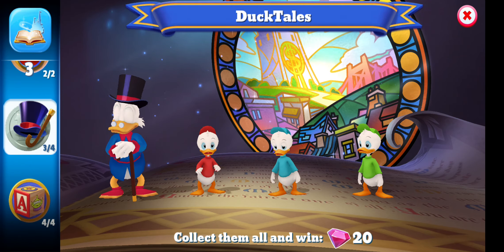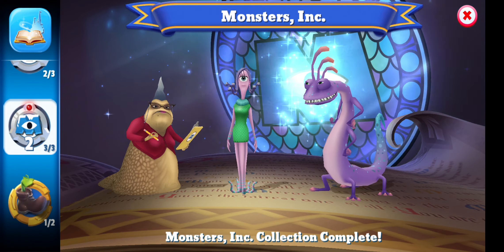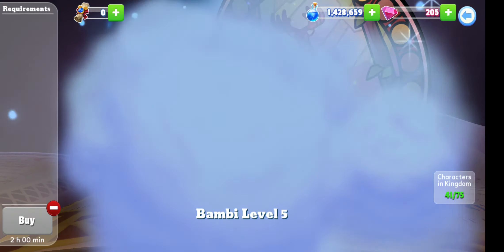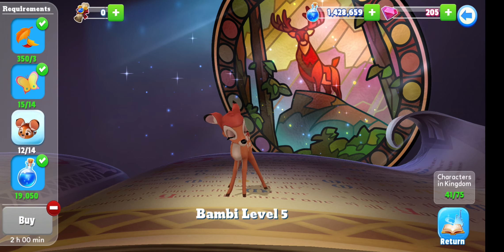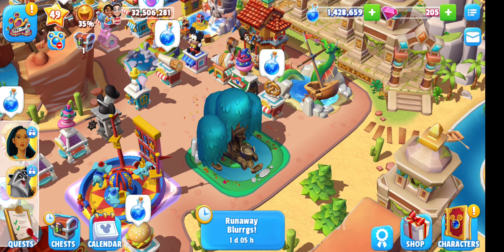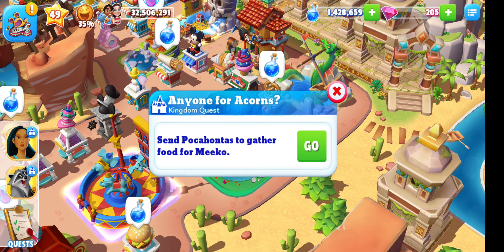That's not the only characters — let's go down to the next one. I need Bambi at level six and Bambi is level five at the moment, so I only need two ear hats to reach that. Then I can send Bambi and Thumper out on a task to get tokens for either Pocahontas or Miku. We're also trying to do this kingdom quest for Pocahontas: send Pocahontas to gather food for Miku.